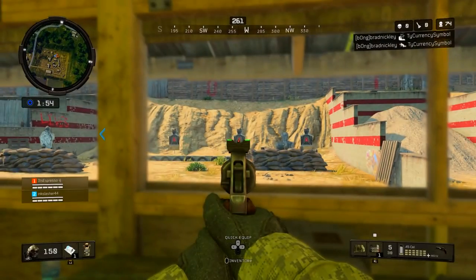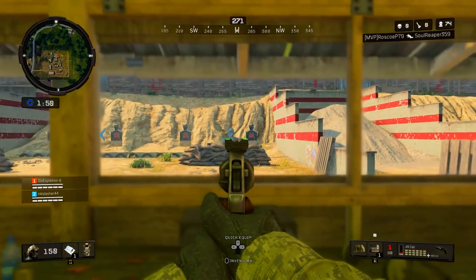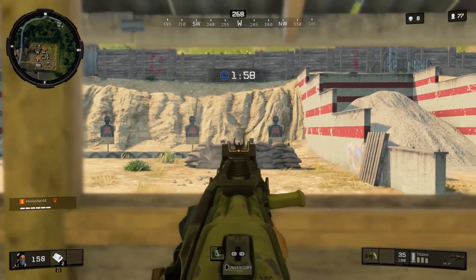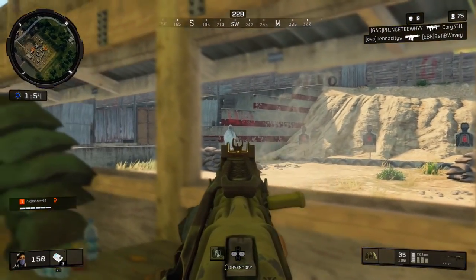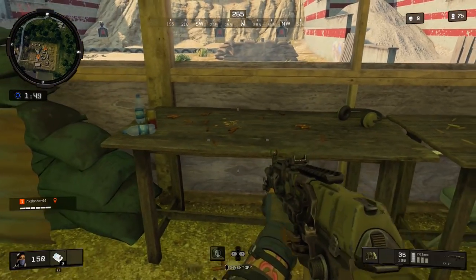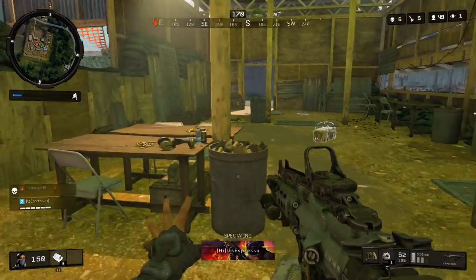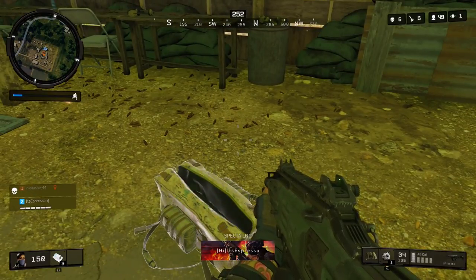Now where this gets interesting is the Annihilator isn't always in firing range. What I mean by this is sometimes when you go to firing range and look in this exact spot, the box isn't there. And generally speaking, when the box isn't there, there are not six targets behind the box — there is only five. So if there's only five targets there and the box isn't there, you simply can't get the Annihilator pistol. As of right now, I don't know whether the Annihilator spawns somewhere else on the map altogether, but we know it is not there.